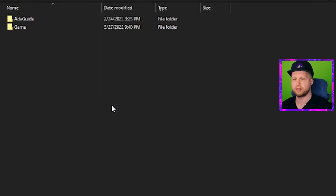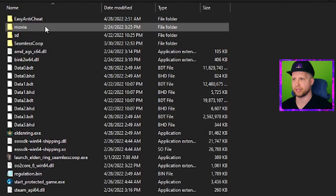That'll take you right to the Elden Ring folder, where you go into the Game folder and place the seamless co-op folder as well as the seamless co-op launcher in there.